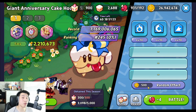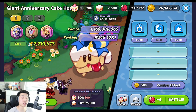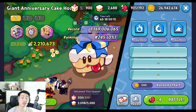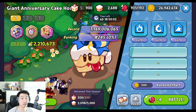For buffs, the three recommended ones are: 10 percent extra attack every 10 seconds per cookie, periodic damage plus 80 percent, and crit damage plus 75 percent. Getting all three is ideal for massive damage output. The best combinations are periodic damage 80 percent plus crit damage 75 percent, or periodic damage 80 percent plus the 10 percent attack-every-10-seconds buff. Note that crit percentage buffs are less useful since you're already near the 100 percent crit cap from the Whistle or Scythe plus built-in cookie stats.